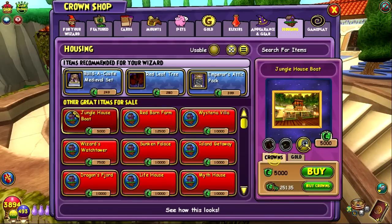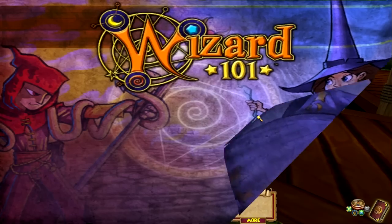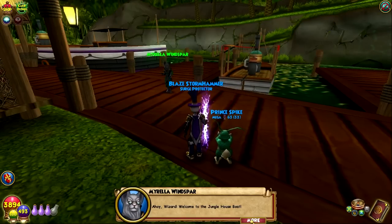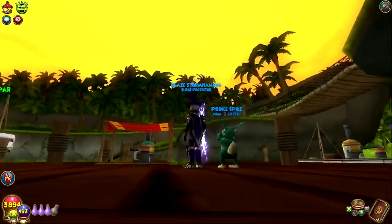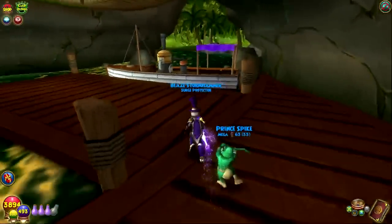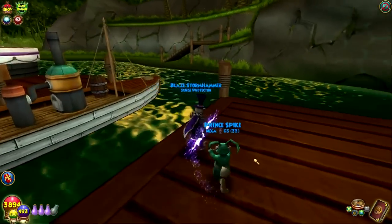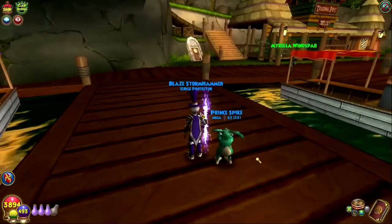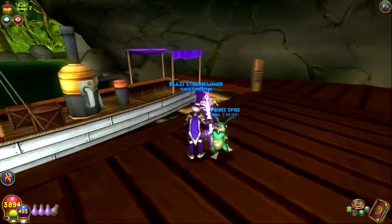I'm just going to tour it for now. Jungle Houseboat — it's probably not as big as other houses because it is a boat. Oh, I forgot that Mirella is going to talk to us. So here it is. It's like a Zafaria theme, like when you go on the boat to Stonetown. I think it's from Stonetown to... I can't remember what that other place is called. But yeah, it's similar to that — the look and feel of that Zafaria area.